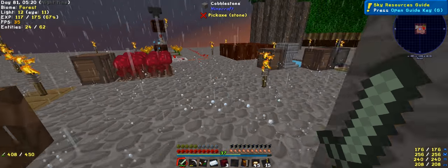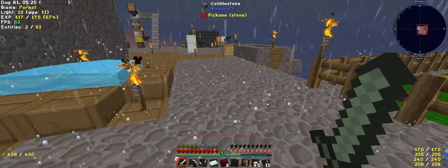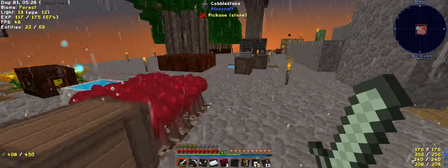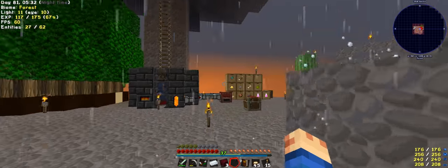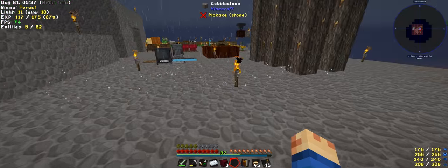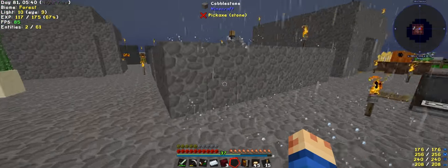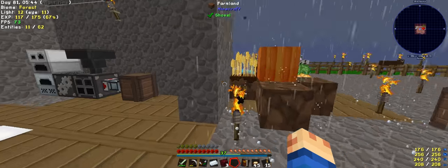Welcome back to another episode of Modern Skyblock 2 with Wayno. I decided to take 15 minutes out to work out which way I'm going to go. I went through the pack looking for the best way to actually generate a nice passive power that doesn't require a lot of attention.